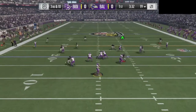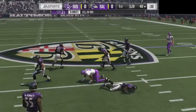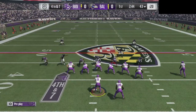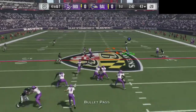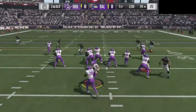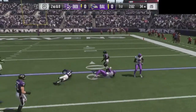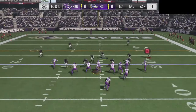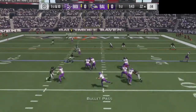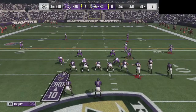Never give up. Third and 10 here, we're going to find Terrence Williams for the first down. Later on the drive on fourth and seven, we complete to Jarvis Landry. Then first and 10, we find a touchdown pass to DeAndre Hopkins — just like that, we take a 7-0 lead.